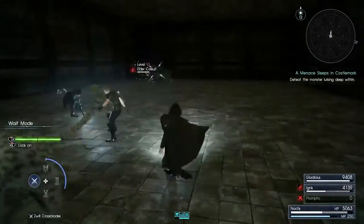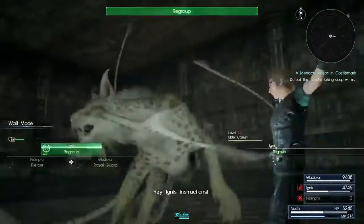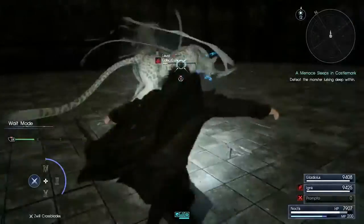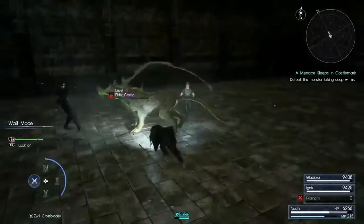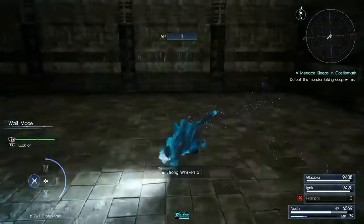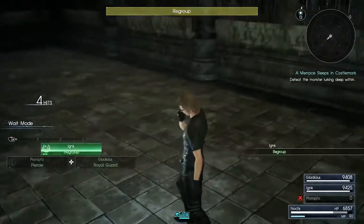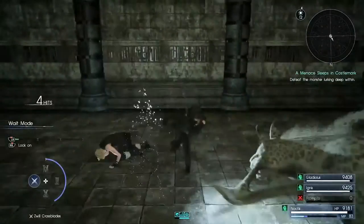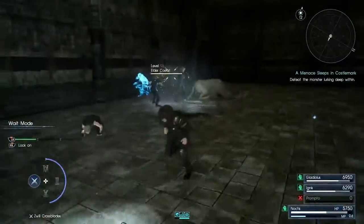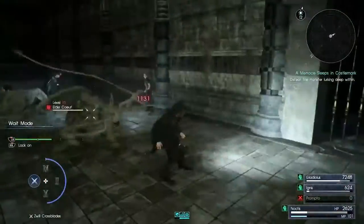For techniques, I use Piercer on Prompto because you get it at one tech bar and it hits really hard. I also had the limit break on Prompto's techniques, so anytime it could hit over the limit it would - there were a couple of enemies where I'd hit for 16,000 to 20,000. For Ignis, I used the Regroup technique because it helped heal the lost health you had.